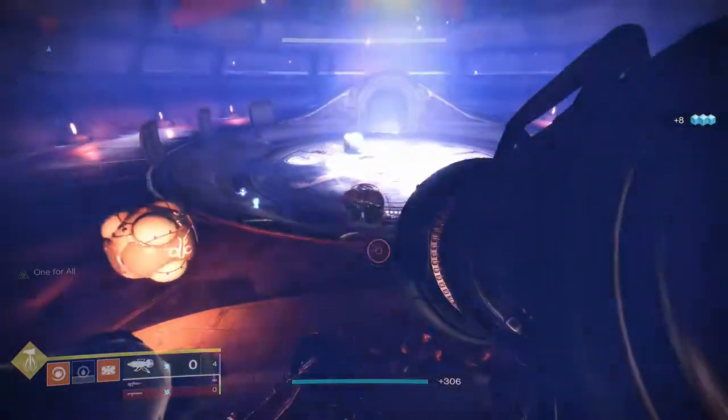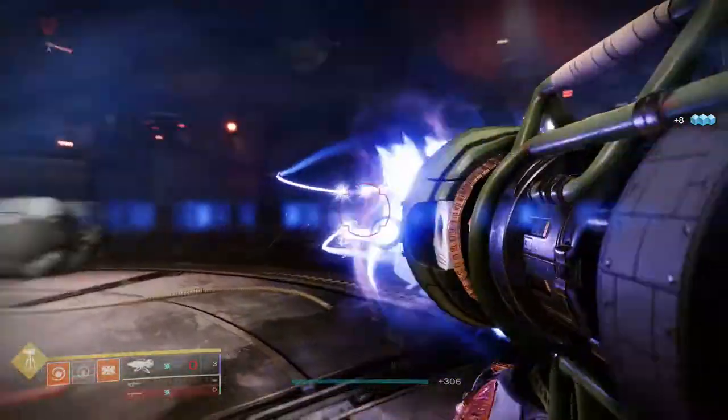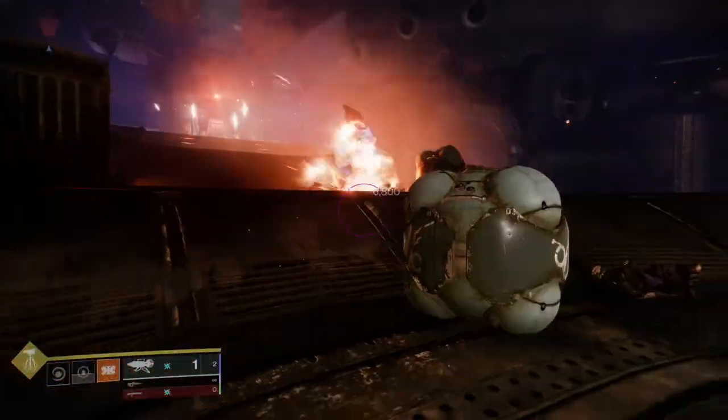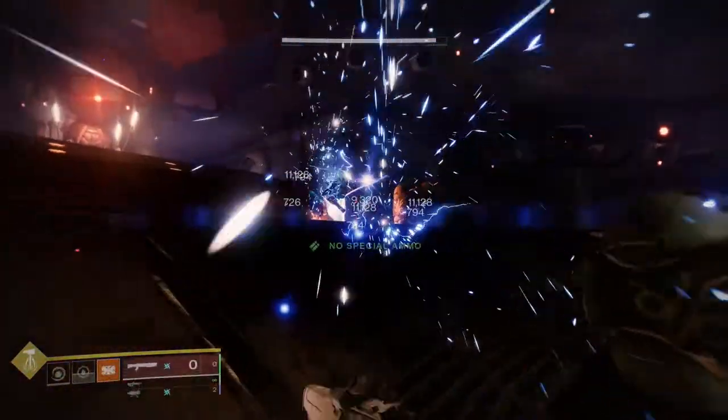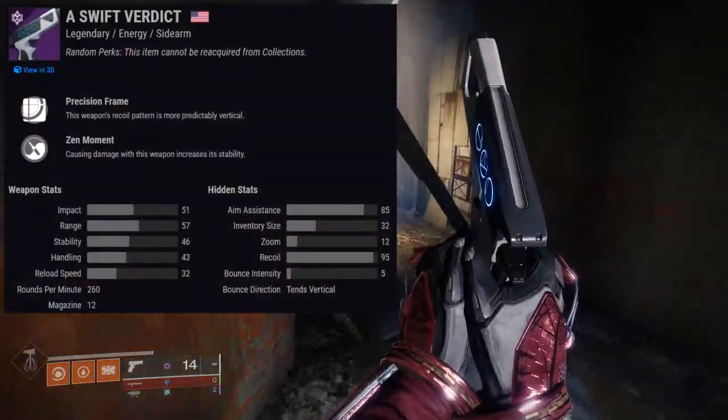I've seen people suggest Surplus but I don't personally use it on this type of weapon — I don't need reload speed or stability that much. So: Grave Robber and One Two Punch for PvE, Slideshot and Snapshot Sights for PvP, and Assault Mag plus Full Choke on all of them. This is a great weapon — I used to have it when it was in the heavy slot, and I still have footage of destroying people in Trials of the Nine with it.